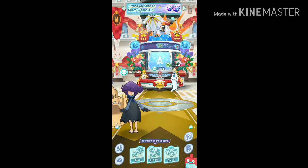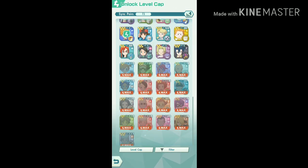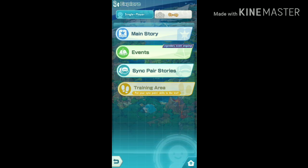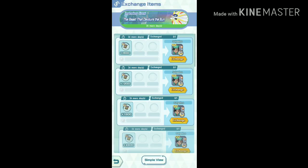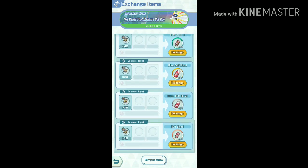Now your main goal is to unlock the level cap of Solgaleo to the max and level up to max level. For unlocking the level cap, you can take help from the store items of the legendary event. Collect the required buff blends and unlock the level cap to max level 120.